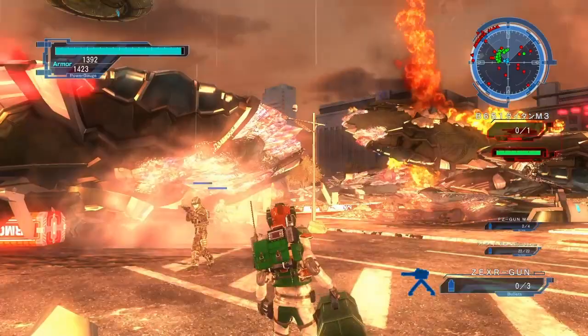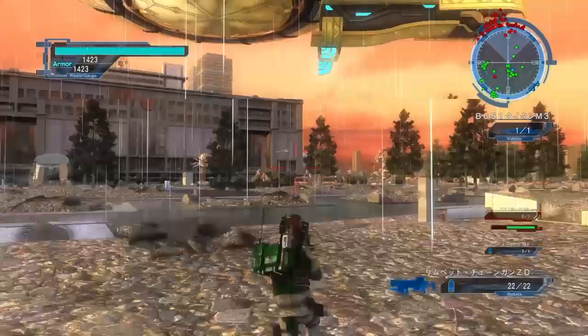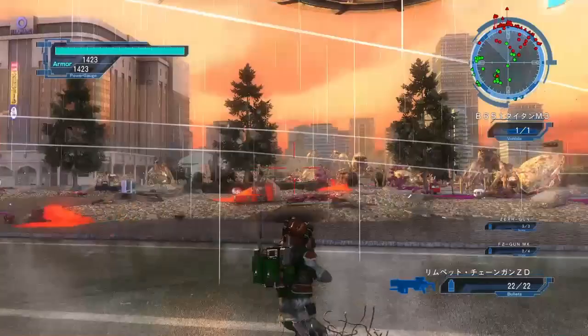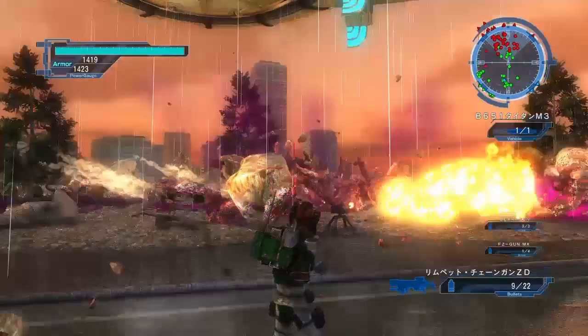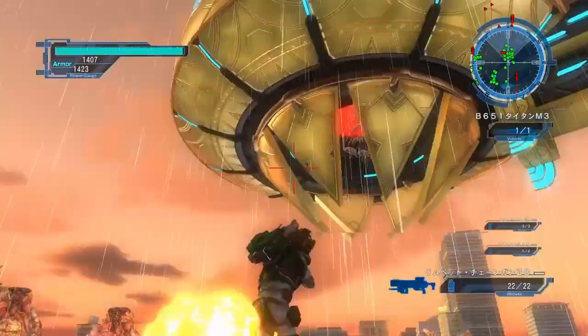Once you get all the drones cleared out and the first wave of ants, spiders are going to come next and you're going to need to take those out. In this mission there are three drop ships, and the first drop ship will be dropping off spiders. Take out this first wave of spiders, and then as soon as the drop ship opens its bay, go ahead and blow it up. If you need help, throw out a turret to clear out the spiders, then just wait for the hatch to open.